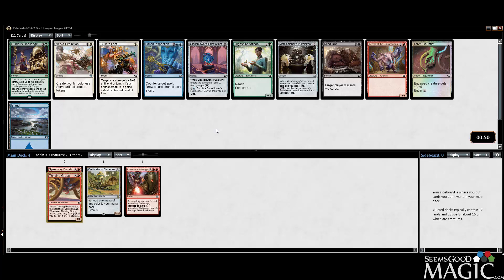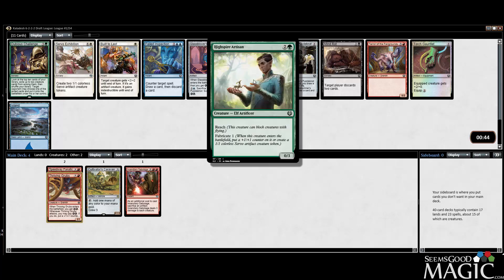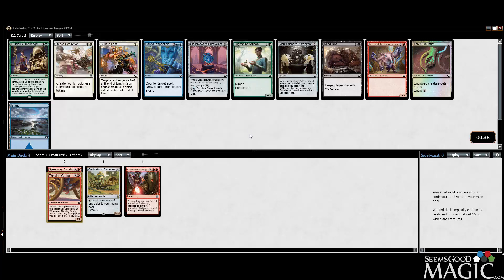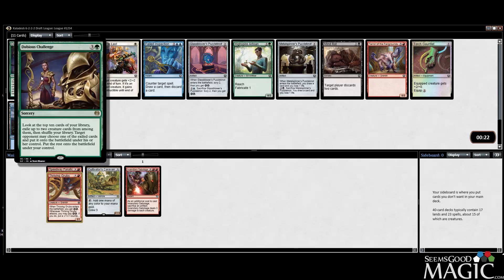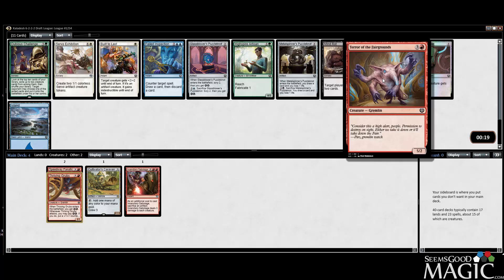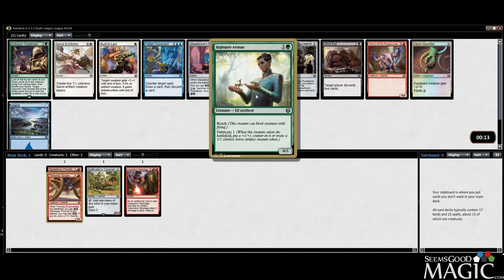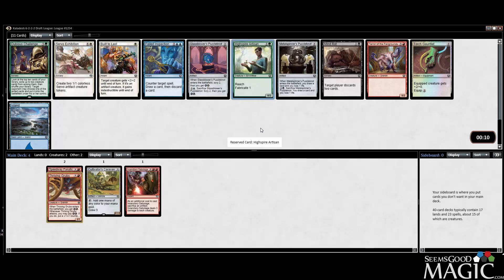I think we're actually gonna take another color now, so let's figure it out. We can take Artisan which is good - possibly better than Exhibition because it's got reach. Red-white versus green-red, they're both probably fine archetypes. Dubious Challenge is not all that good. I don't really want to take the Terror here - I think we'll just take the Artisan. It's actually kind of good with our Sabotage if we make it a one-four.